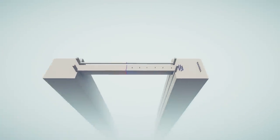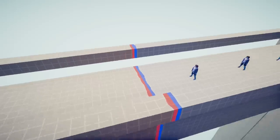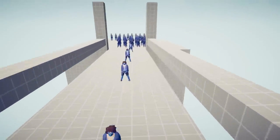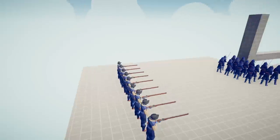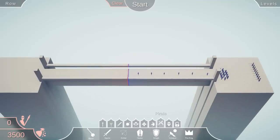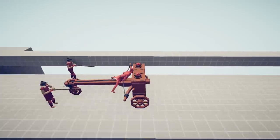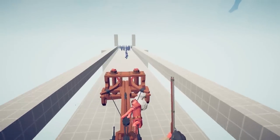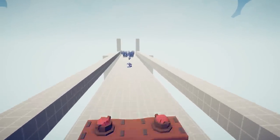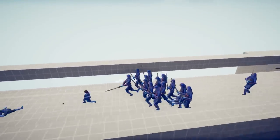This one is called the Row, similar to the other one but with railings. They've got hobbits, samurai, and muskets at the back — that's dangerous. I'm thinking a ballista. Look at them, they're lined up, they want it. Ballista, you may fire when ready! We almost got all the hobbits and knocked over a samurai — that's about it.